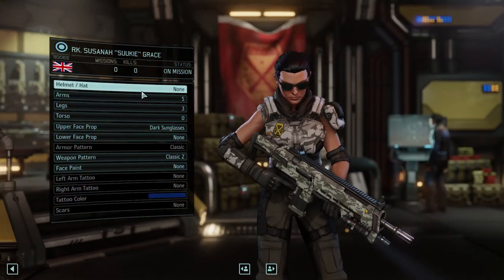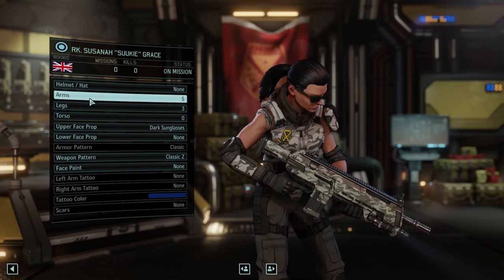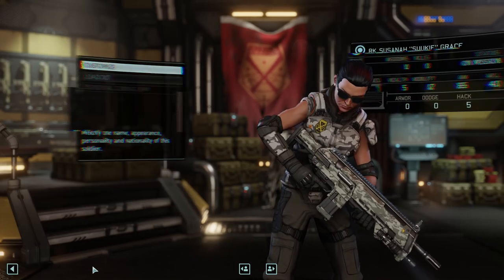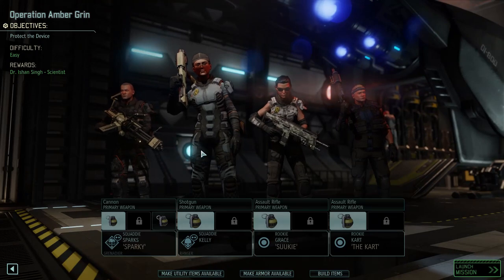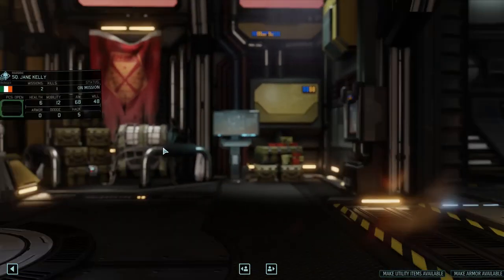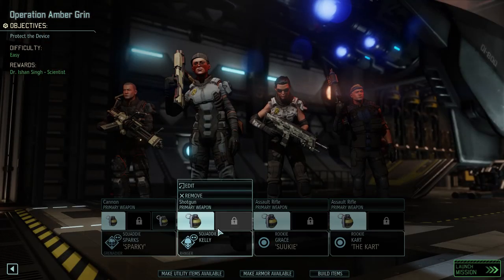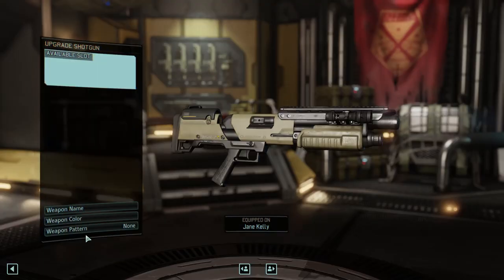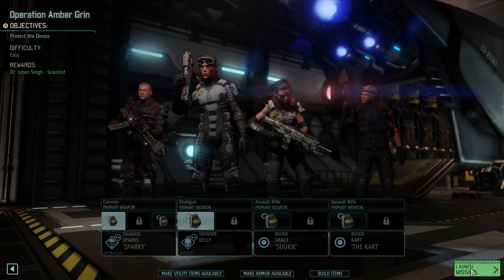Where did you get that prop from? That was a silly prop, get it out of here. Also, I don't remember giving you this colored armor. We'll go and kill things now. Weapon designs for you lot as well — that will need to be from edit, customization or weapon upgrade, whichever. Alright, and the party is ready to go. Launch the mission.